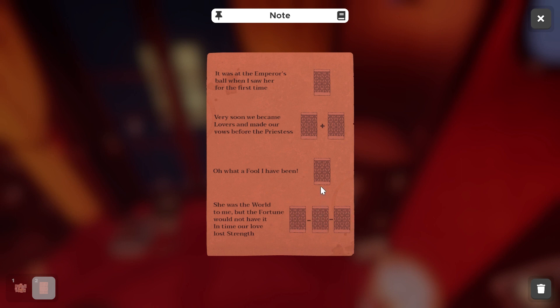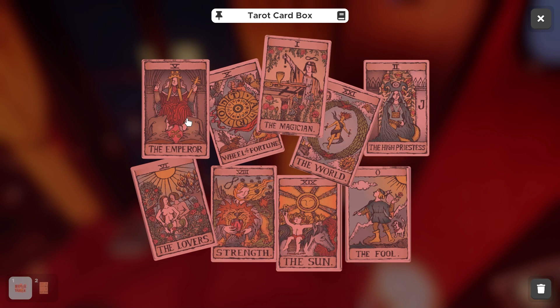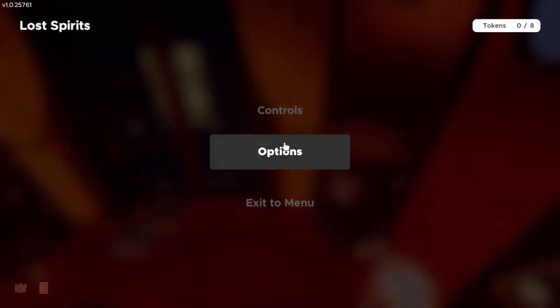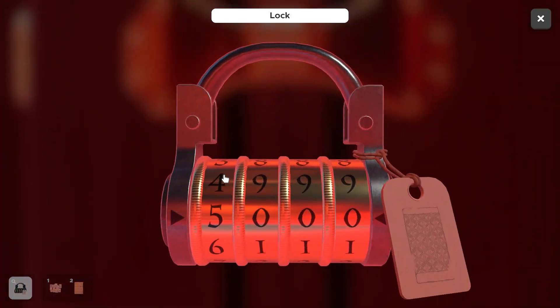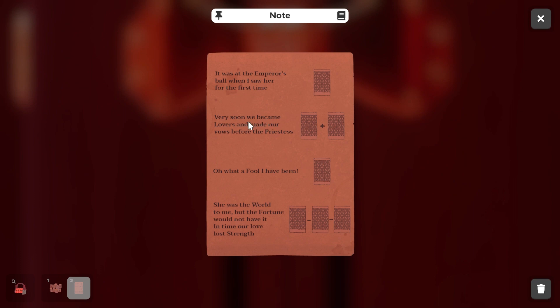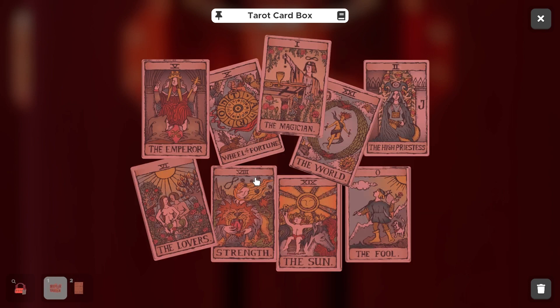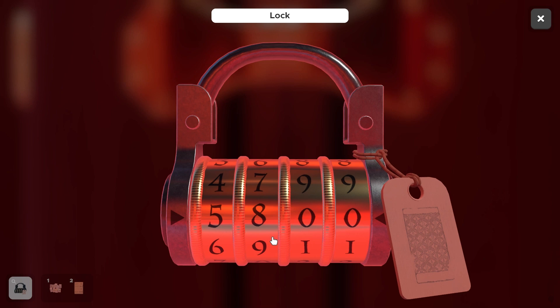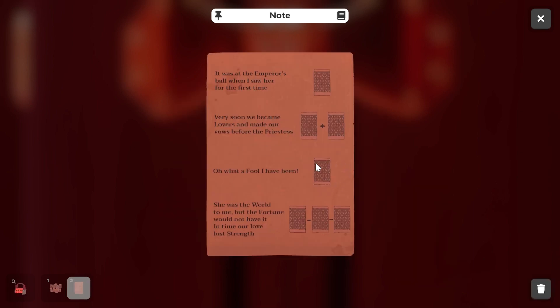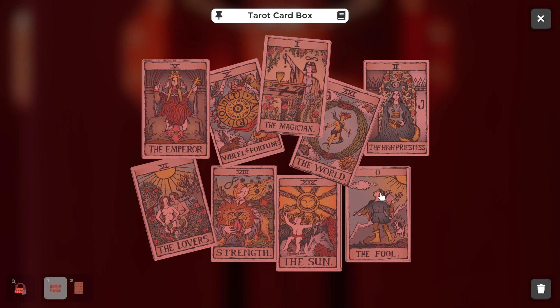Starting on our first clue: 'It was at the emperor's ball when I saw her for the first time.' We see the Emperor here and it's represented by Roman numeral five, so we plug in five as our first position. For our second: 'Very soon became lovers and did our vows in front of the priestess.' So Lovers and Priestess — we need to add them. Six plus two is eight, so that'll be our second number. Back to our guide: 'What a fool I have been.' Fool is zero, and because that's already flipped over in our combination, we can just leave it — one less thing to do.